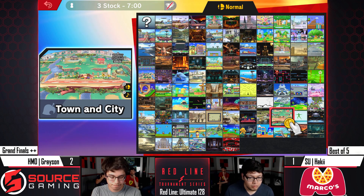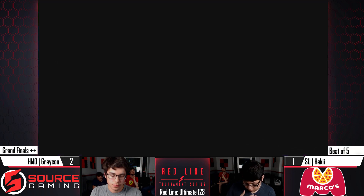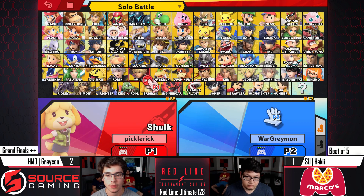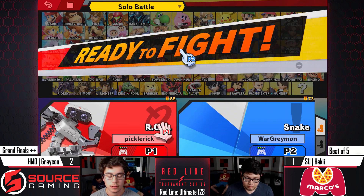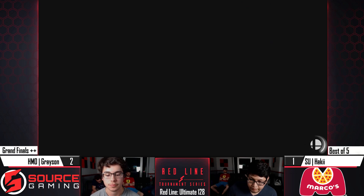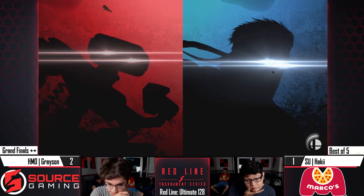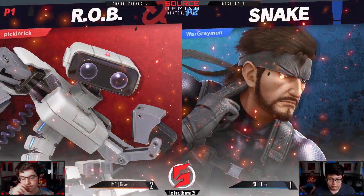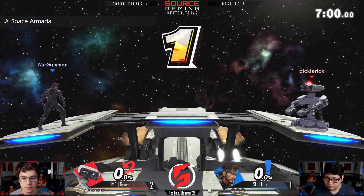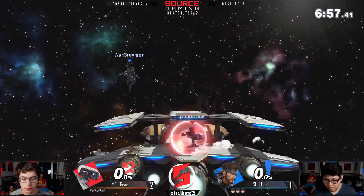Grayson gonna take game three of the reset — this is looking very doable for both players. Grayson is looking really comfortable with Rob here. Sticking with his guns is really working out — that wealth of character knowledge is paying off. I think a really good thing about this stage for Snake is that the color of the stage and background makes his C4s kind of blend in.